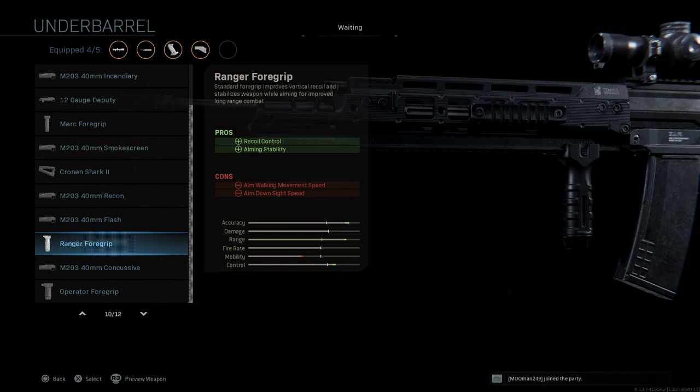This is really personal preference if you're going to be using this at full auto or burst firing. I'm going to be switching between full auto and single fire. If you're holding this at full auto, the Ranger foregrip is definitely going to help you control that recoil. And with the barrel and the attachments we have here, it's going to have very little recoil no matter how you use it. Go ahead and select the Ranger foregrip.